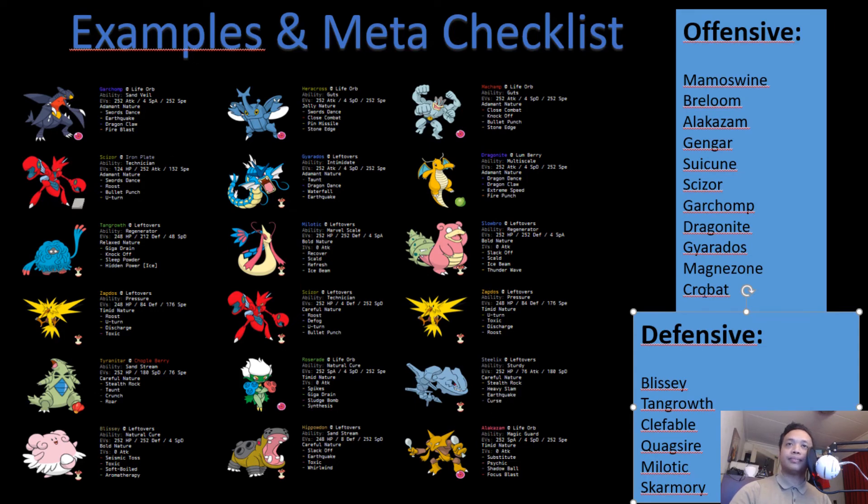For Garchomp: it gets countered by Slowbro with Ice Beam; Dragonite has Extreme Speed; Machamp has a priority move; Zapdos can use Toxic; and Alakazam is faster, so you definitely have ways to deal with Garchomp. For Dragonite: you have Slowbro with Ice Beam; Steelix can live an Earthquake and hit with Heavy Slam; Machamp has Bullet Punch but also Extreme Speed which you can always use on Dragonite.